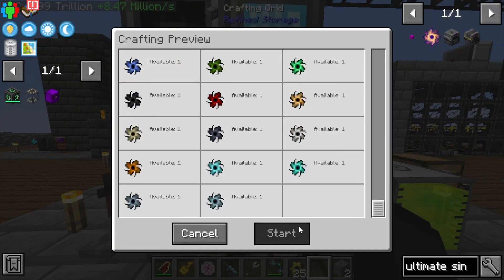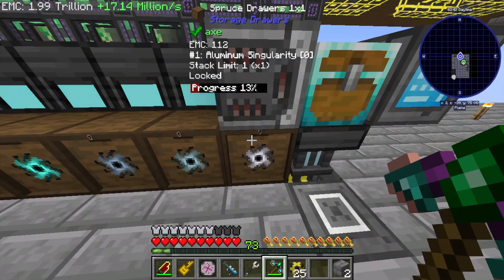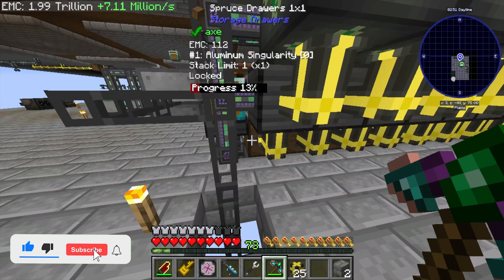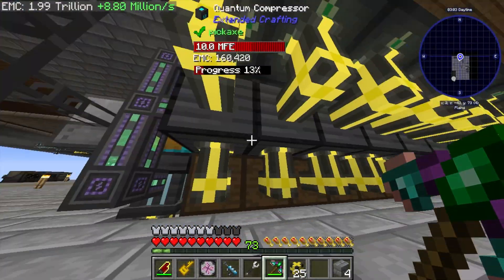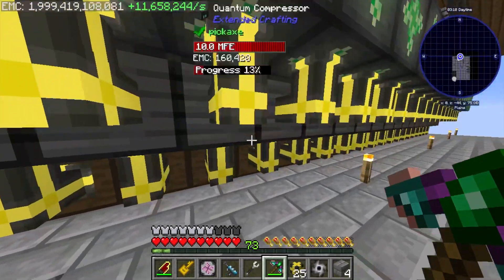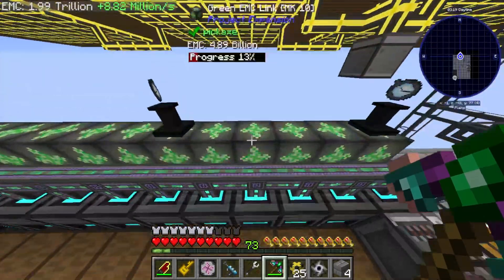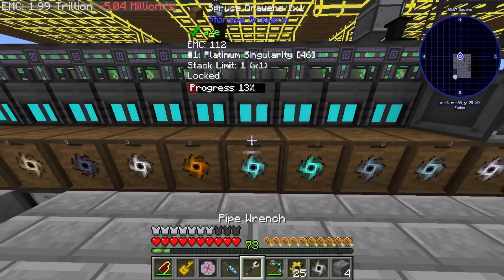It should automatically kick off the craft — potentially maybe not. We're missing aluminum singularities; why are we missing aluminum singularities? You have zero — why do you have zero singularities? You're not being pulled out. Why is that not pulling into the drawer? Wait — you're the wrong singularity. How did that happen? Oh no, are all these broken? Diamond singularities aren't getting pulled out either — why when they should be?